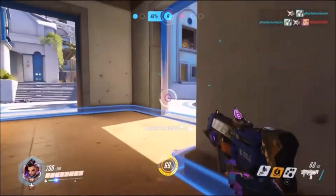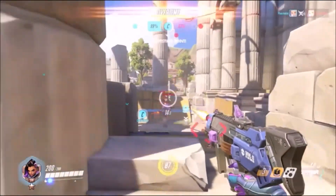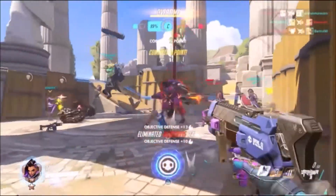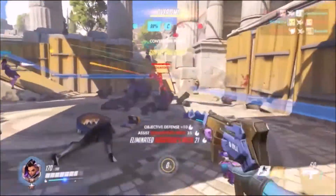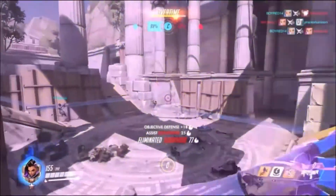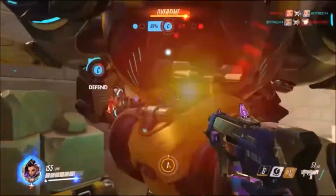Looking at Sombra's ultimate ability — the EMP — Sombra discharges electromagnetic energy through the ground which spreads through a radius, destroys enemy barriers and shields, and also hacks all opponents caught in the blast.